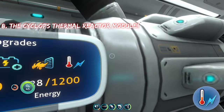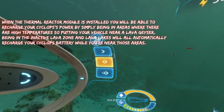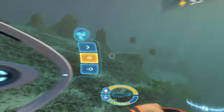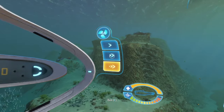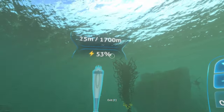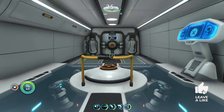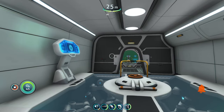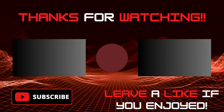The last upgrade is the thermal reactor module, which allows your Cyclops to recharge its power in high-temperature areas. For example, if you park over a lava geyser or spend time in the inactive lava zone or lava zone, your Cyclops will automatically recharge its energy. It's useful but very situational since there aren't many hot areas in the game. I'd recommend keeping a locker of upgrades and swapping them out as needed, especially the situational ones like this.